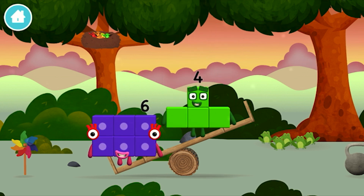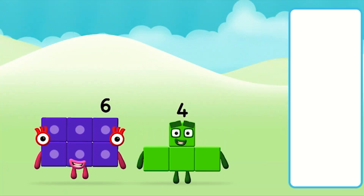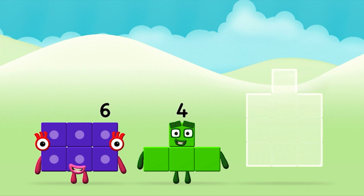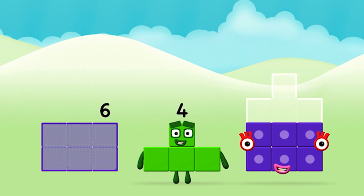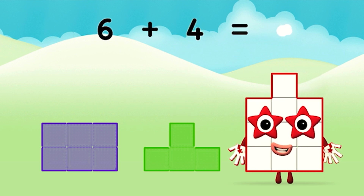Which number block is this? What number block will you make when you add these two number blocks together? Great! Now can you add the number blocks together? Six. Four. Six plus four equals ten!